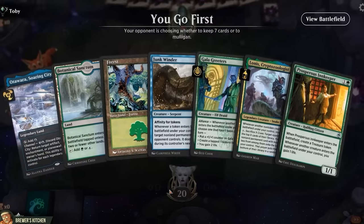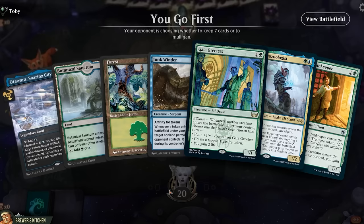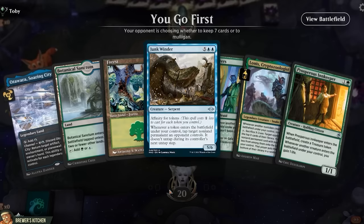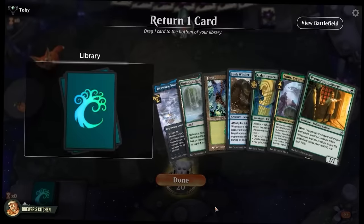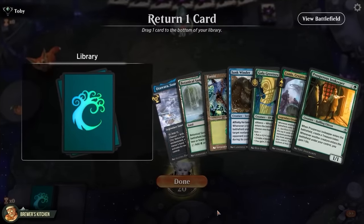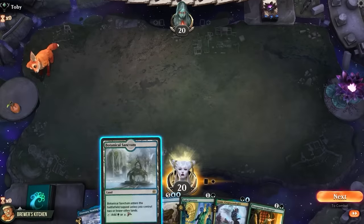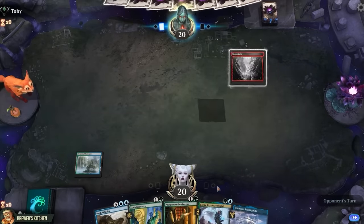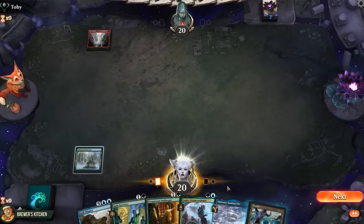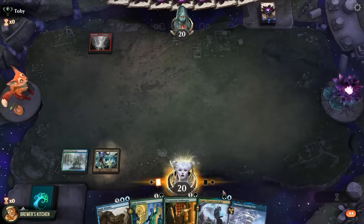Got here just in time — look at this beautiful hand. A bunch of creatures that create tokens and a Junkwinder with affinity to tokens to play for cheap. That's a keep right there. Oh, and it's a Mulligan. Best case everything in our hand is a two-drop anyway, so let's bottom a land, play a Botanical Sanctum, and see what our opponent is up to. They place a mountain and just pass.